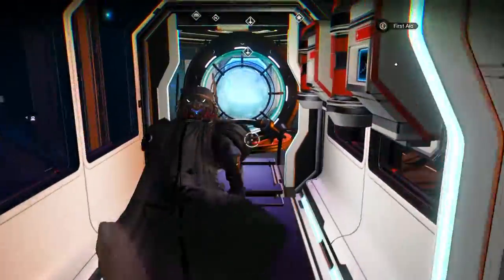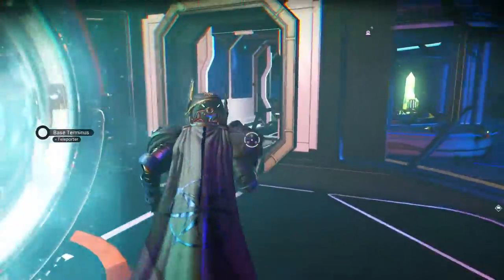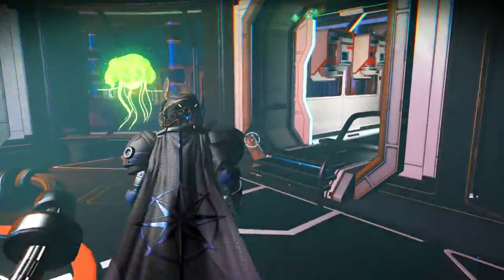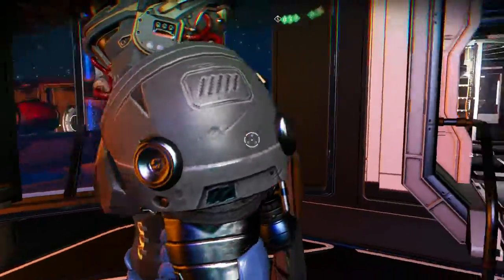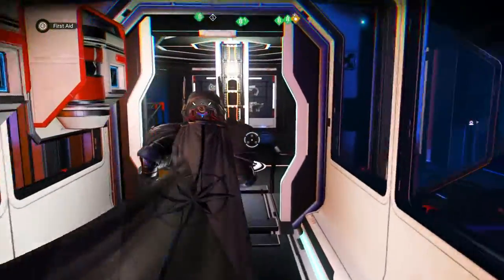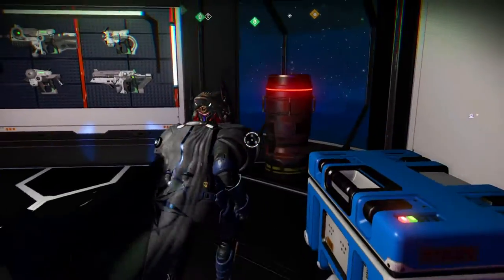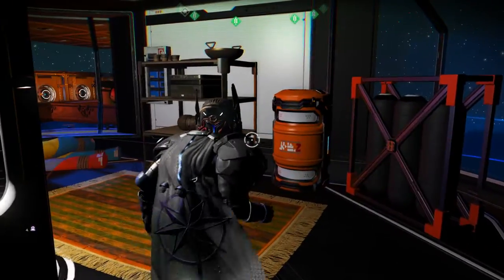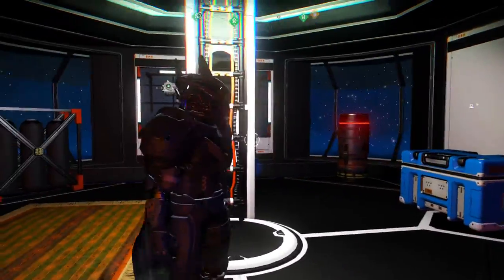So this is my main teleporter area, right in the main front hallway of my base. A couple of items for decoration. I always have a couple of first aid kits nearby that I can access when I need to. Most of this is decorative — none of these things actually do anything — but it's all to make it look a little more livable, if you will.